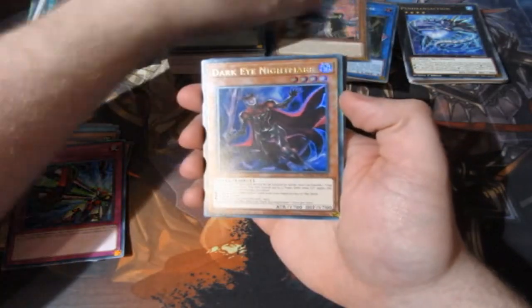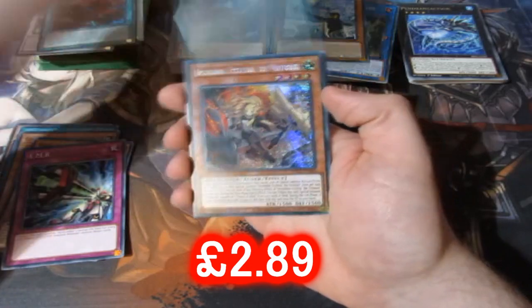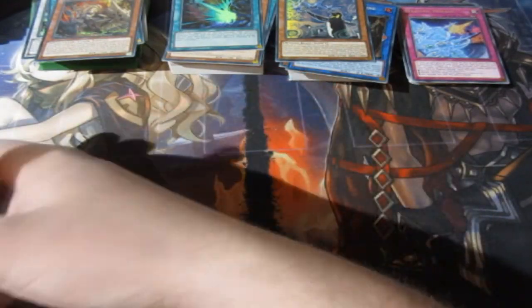Sylveon, another Penguin, Dark Eye Nightmare — and we're going to get ourselves a Victorious, a very nice Ecclesia card. Very good. Now it's time for the final tin of the day.